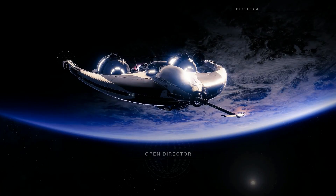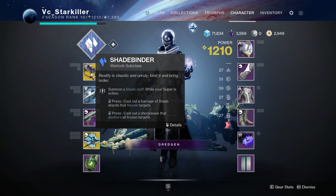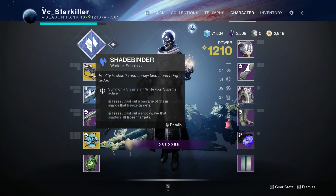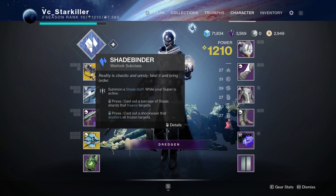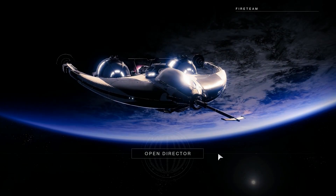I'm wielding Warlock with the new darkness power, Shadebinder. I have to say this now: these supers are too powerful in PvP. They need to be sorted. Everyone is complaining about it, and I don't blame them. It's powerful and fun to use, but it sucks when you're going up against one. I love these powers, but they are too powerful in PvP.